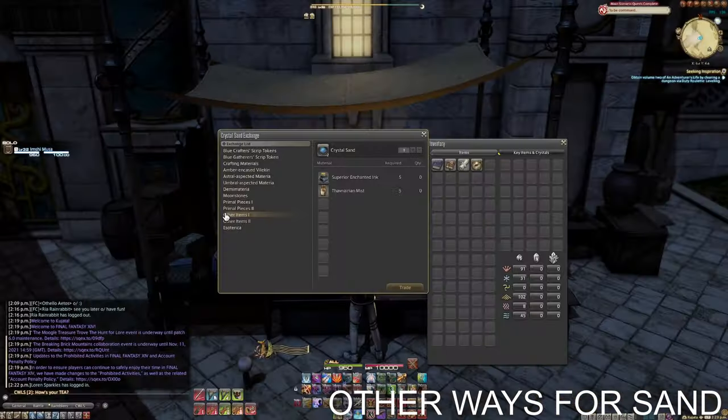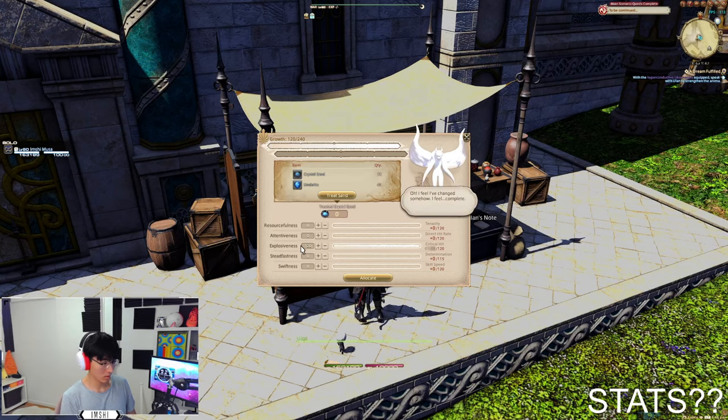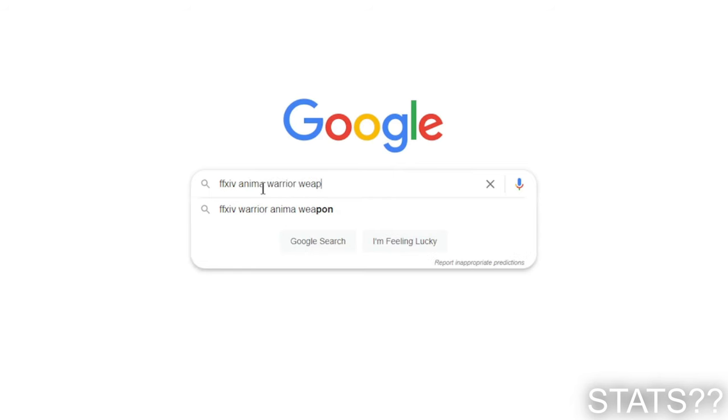Other methods for crystal sand: superior enchanted ink and Thavnairian mist with poetics, moonstones with GC seals, and primal parts via farming or gil. Put the treated sand into your weapon — stats don't really matter as you won't be using this weapon. If you want to put them in correctly, just Google what your class needs.